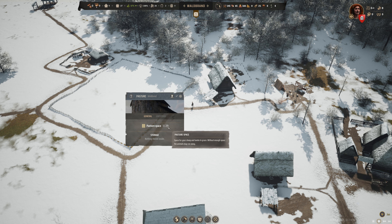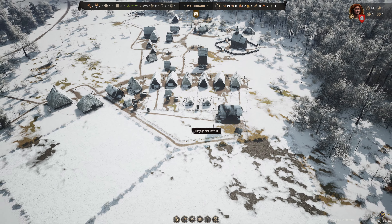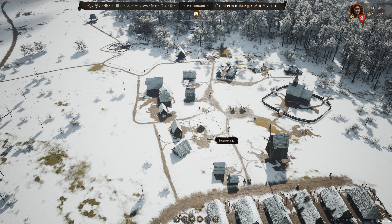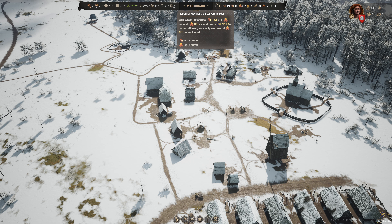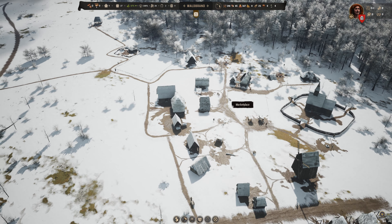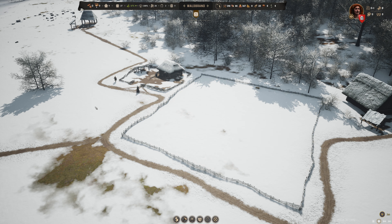This guy is importing the livestock, presumably to the pasture here. We have pasture space for 29. New merc companies are available, apparently — I don't know where or how to access them. It is now January, and things are going reasonably well for us. We've got nine months of storage left. Fifteen months of fuel — so that projection must compensate for winter, good to know. The sheep is in the pasture — fantastic.